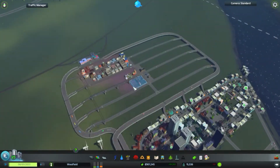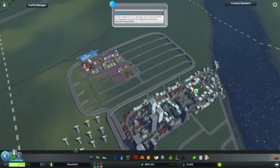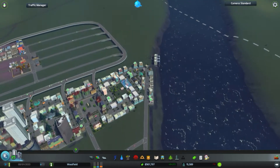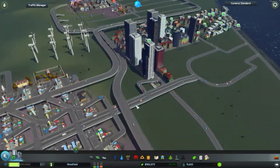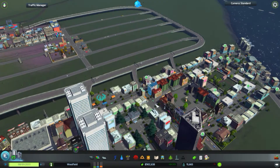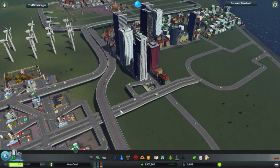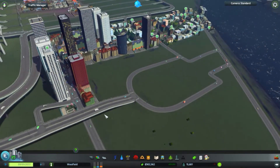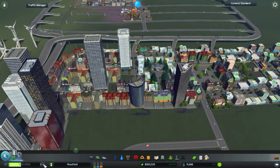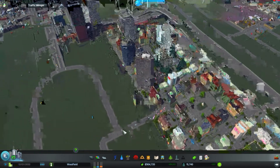This fire should be getting taken care of. I do want to connect this track over to this region here. These guys are already connected there — I was thinking I could connect them directly to this little avenue going to the commercial district, but that shouldn't be necessary. Let's speed up the game and see if we can get some of these problems worked out.